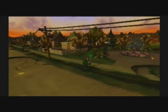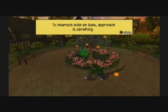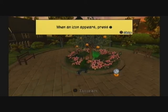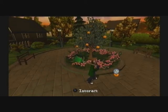Let's do that, boys — let's go on a fruit collecting expedition. To interact with an item, approach it carefully. When an icon appears, press the X button. Will do, boys. X button.